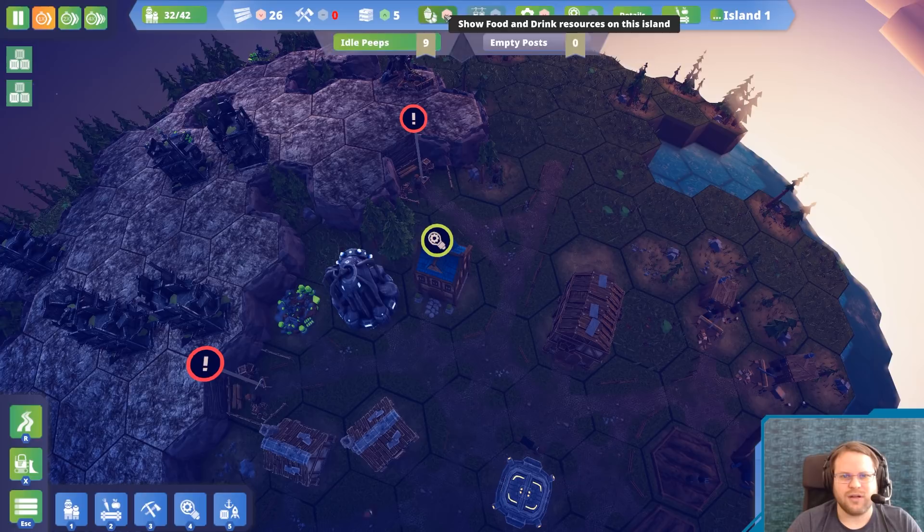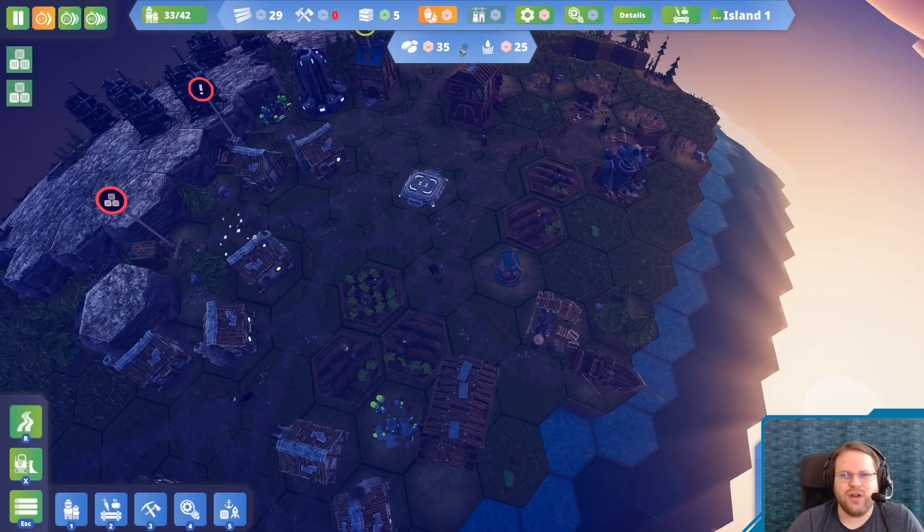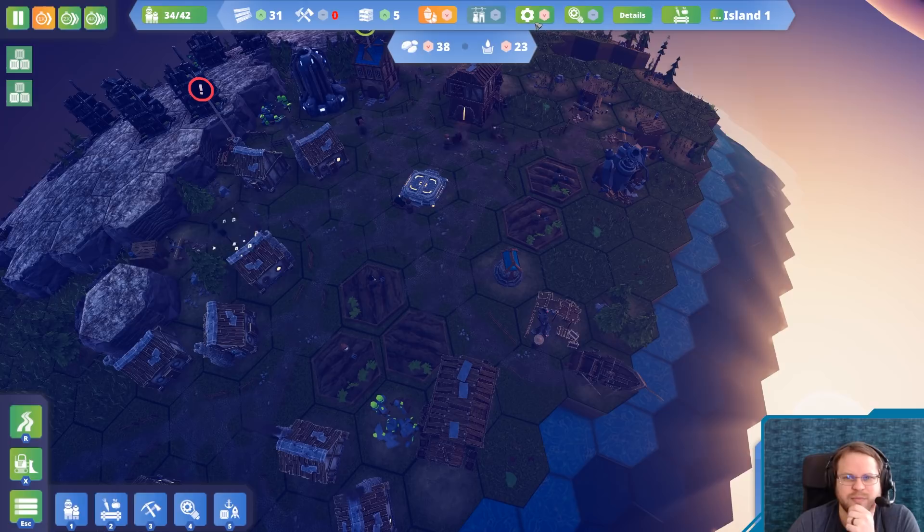Food and drink on the island — we've got plenty of water. We can probably get another well and some more potatoes. We're actually looking at this, we should have enough food, because now we're actually storing some of it. So I'll keep an eye on that.